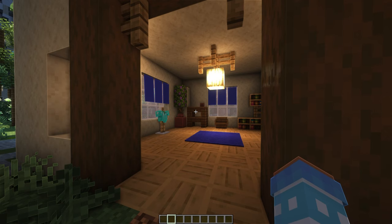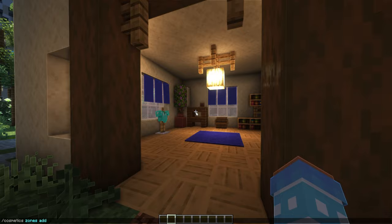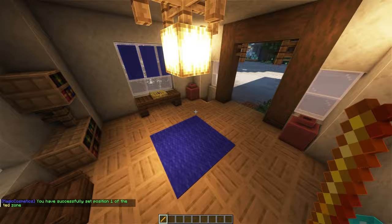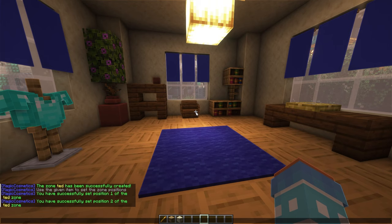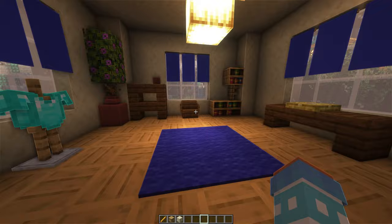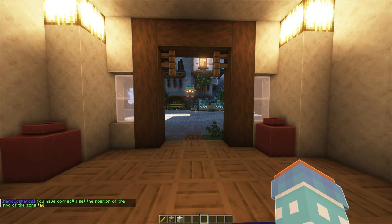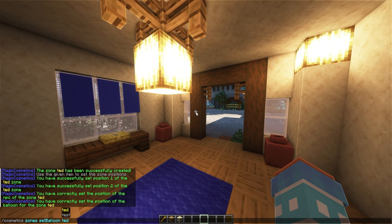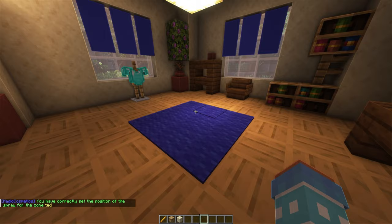There's one more feature I really like, and to show you we're going to set it up together — it's super easy. Start with 'cosmetics zones add' and give it a name, let's call it 'ted'. It'll give you a stick — all you need to do is select the four corners of your zone. Pick the top left corner, then diagonally across to the bottom right corner. Then you can do 'cosmetics zones set npc ted', 'set balloon ted', and 'set spray ted' to assign all the general cosmetics to that zone.